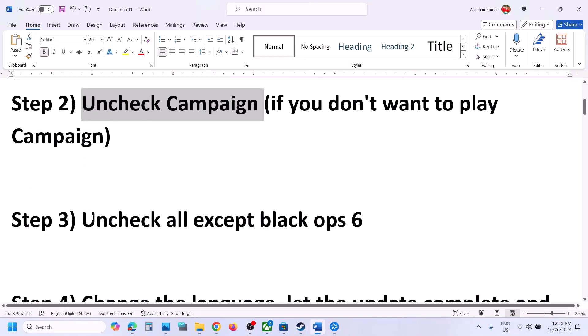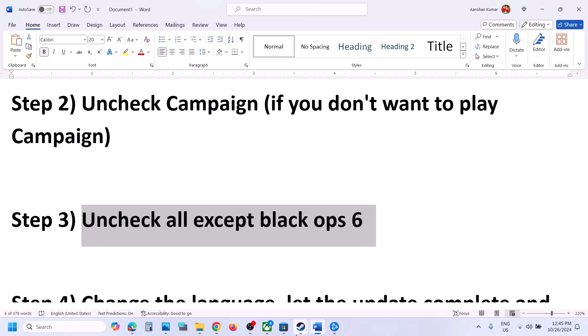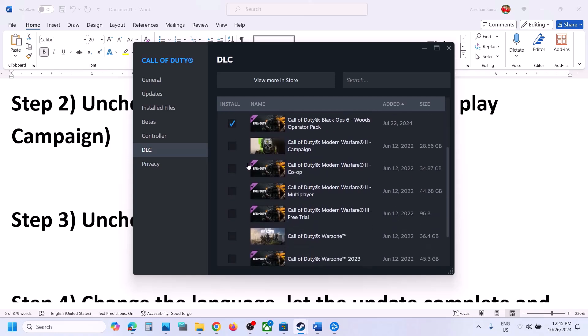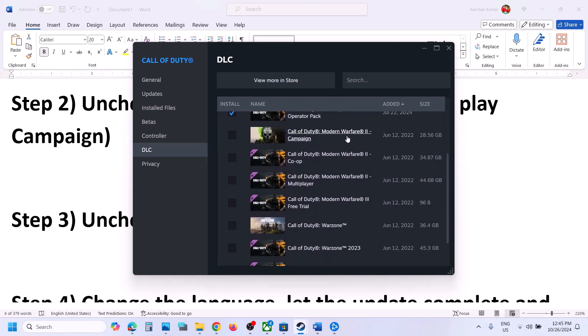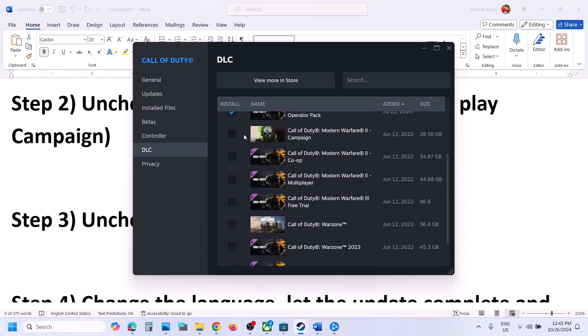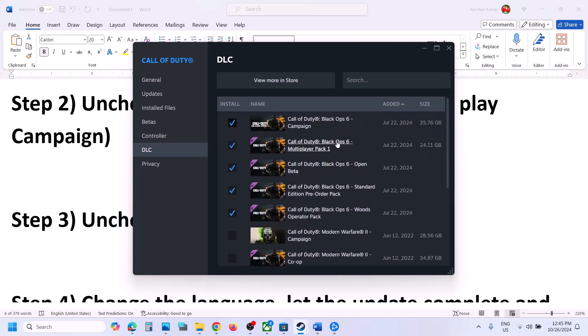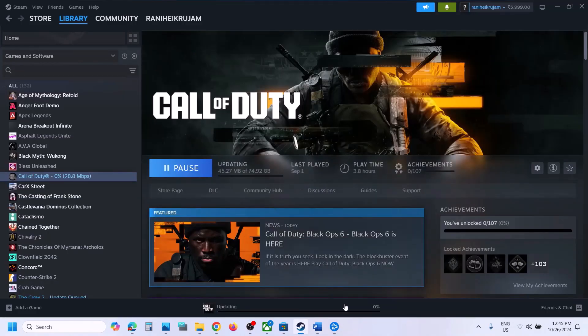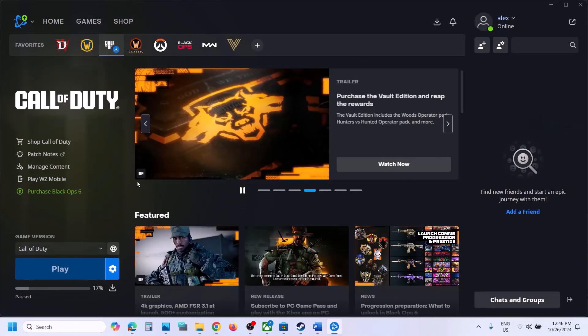The next step is to uncheck all except Black Ops 6. Make sure Black Ops 6 is selected — the rest you can uncheck. If you have Modern Warfare 2, 3, or Warzone, uncheck all those boxes. Make sure only Black Ops 6 is selected. Once the update is complete, launch the game and check.